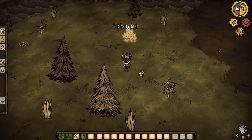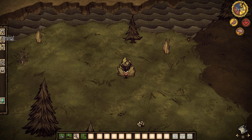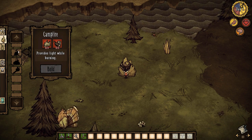Carrot! This is good, we already have some food. So over here on the left is tools, light, and survival. You need light at night of course and sometimes to cook — like a torch, fire pit, campfire.